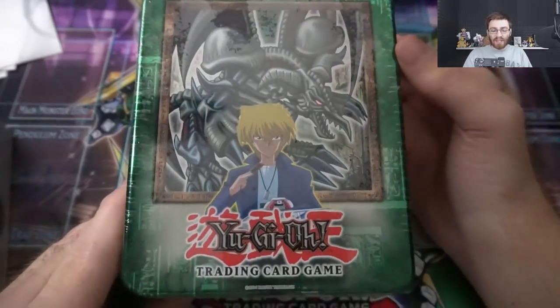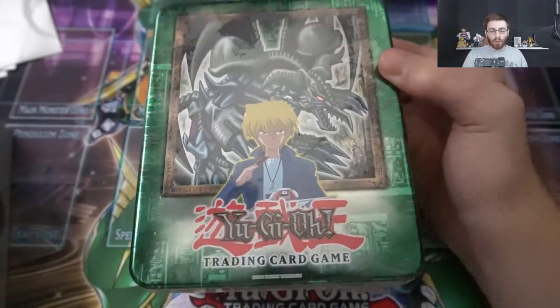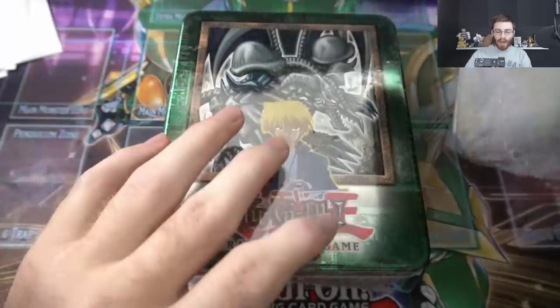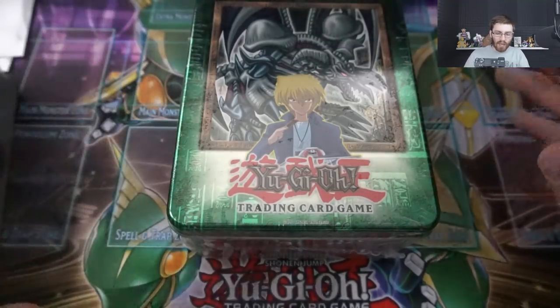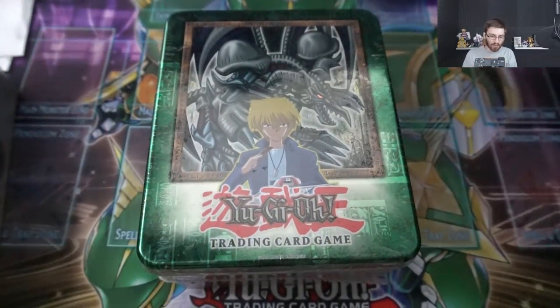What is going on guys, it's Ben here and today we have another awesome opening for you guys. This one is another 2002 old-school tin — the Joey B Skull Dragon, or the Black Skull Dragon. We have some awesome packs in here, and along with this tin I'm also going to be opening up a Murat Montage Dragon tin that has a first edition Duelist Genesis in there. So we'll be doing two tins, but the main prize right here is this one.